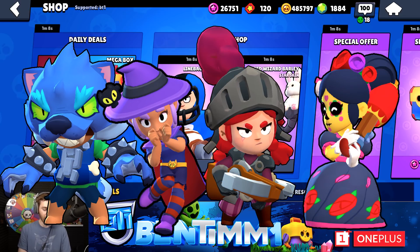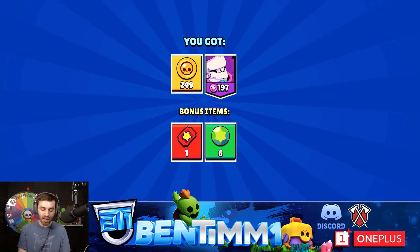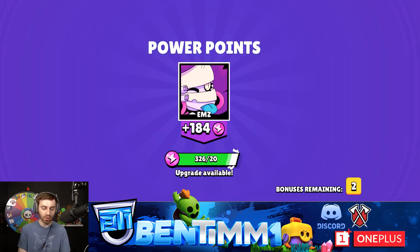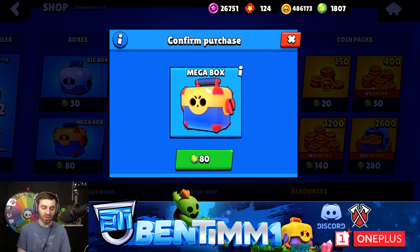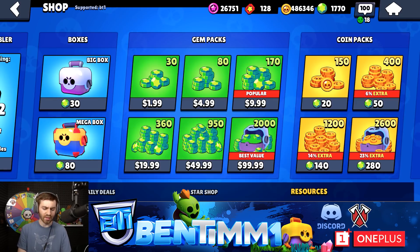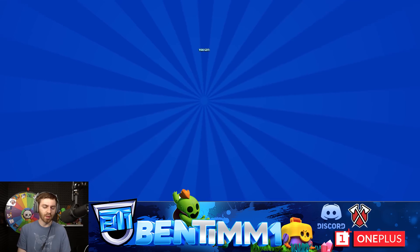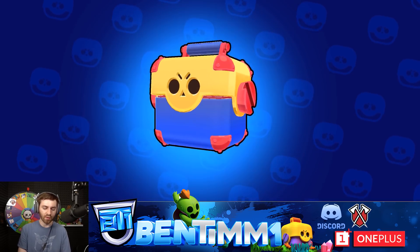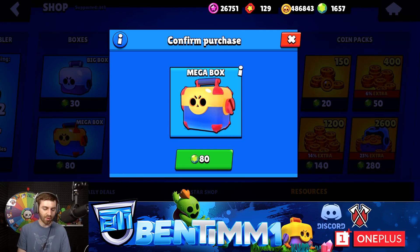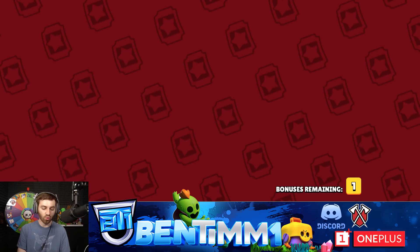We're for sure going to get that for our gold. We're going to hopefully max M's relatively quickly in a couple of boxes and then maybe get the star powers. It's early, guys, but use code BT1 to help me out. The new Leon skin and Shelly skin will probably come closer to Halloween. We know Piper Calavera is coming on Day of the Dead, probably more around that time. Then we have Dragon Knight Jessie — I think you just have to get lucky and get her in the Star Shop.